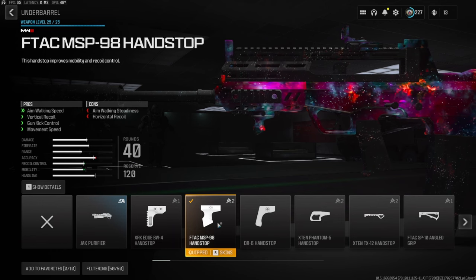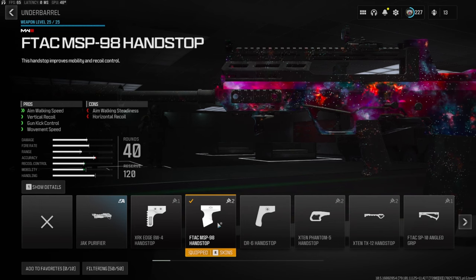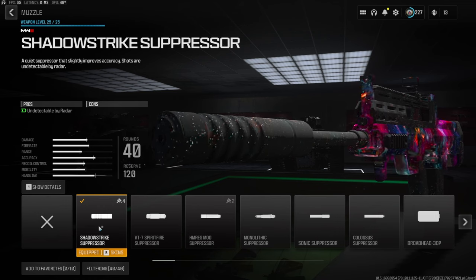On the underbarrel we're going with the FTAC MSP-98 hand stop for aim walking speed, vertical recoil control, gun kick control, and movement speed. The cons are aim walking steadiness and horizontal recoil control.